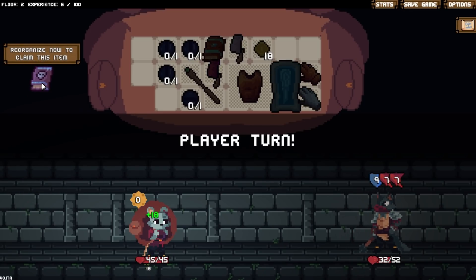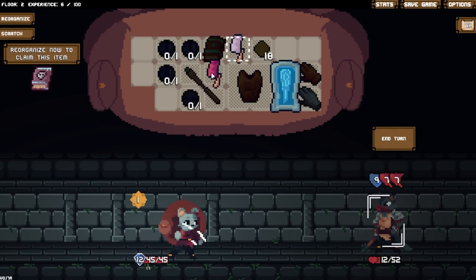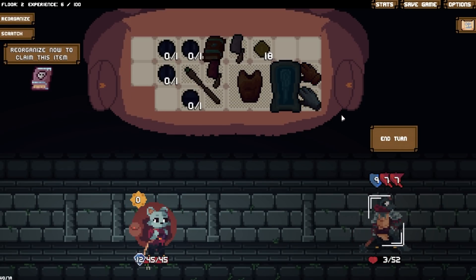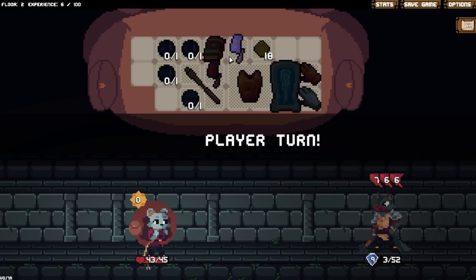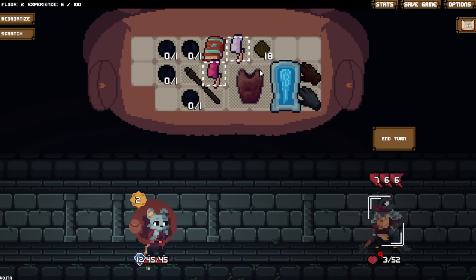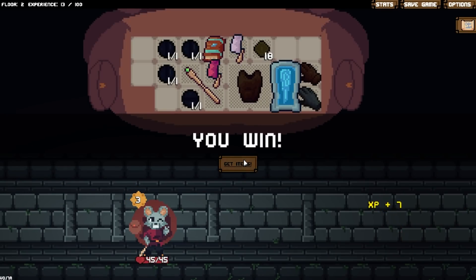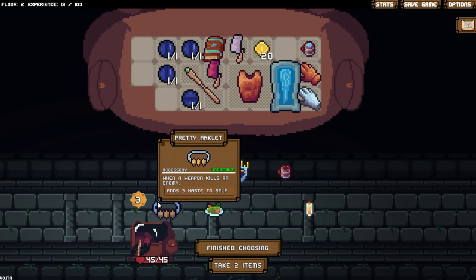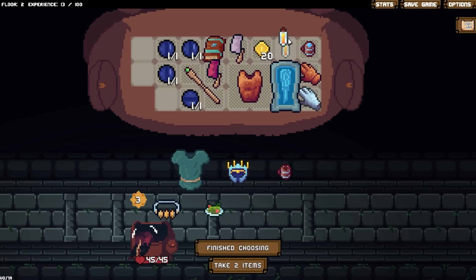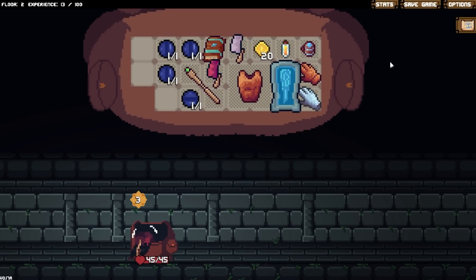I see the Necronomicon and I appreciate its existence, but I don't think it's worth it. Weapon kills an enemy — three haste to self. I like the idea of it, but you'd need a lot of enemies for that sort of thing to be worth it.